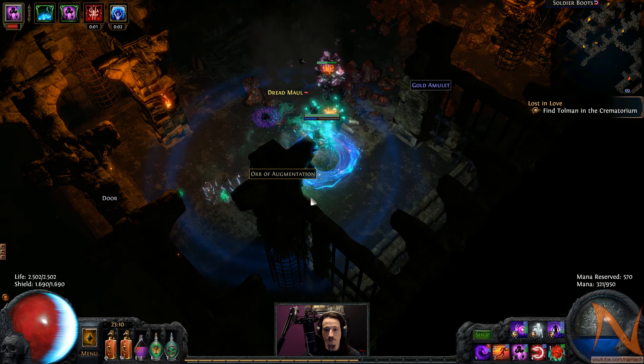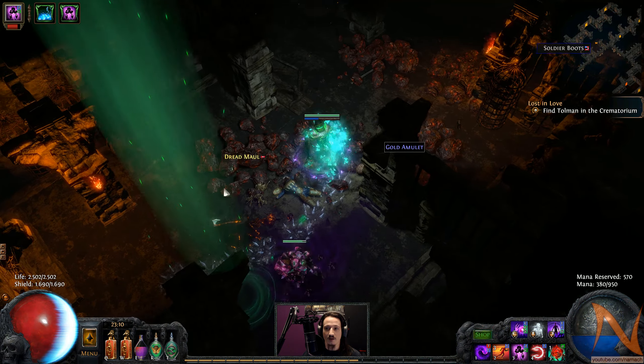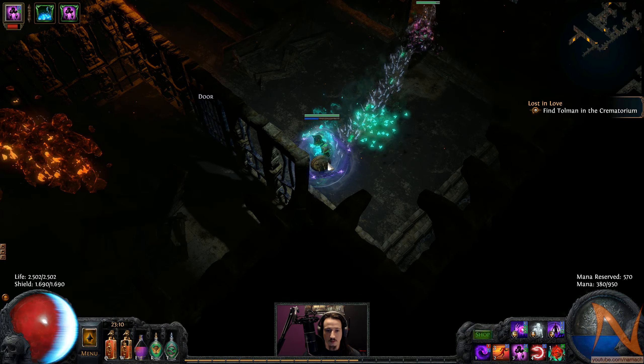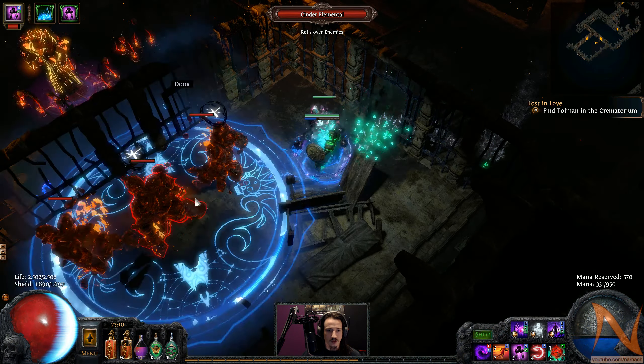Let me take some damage. He dropped an orb of augmentation - very useful. I don't really have a lot of them; alterations I'm drowning in, but augmentations are pretty useful and a bit harder to get from recipes.